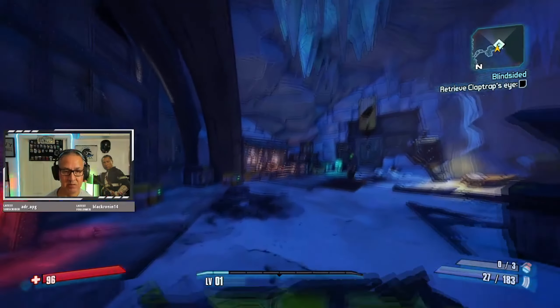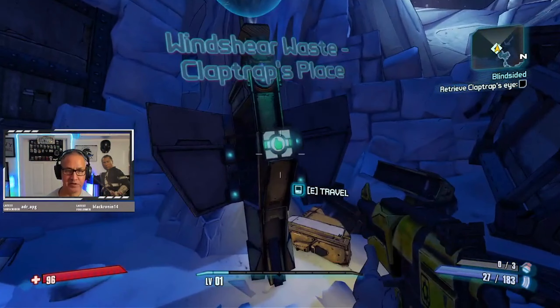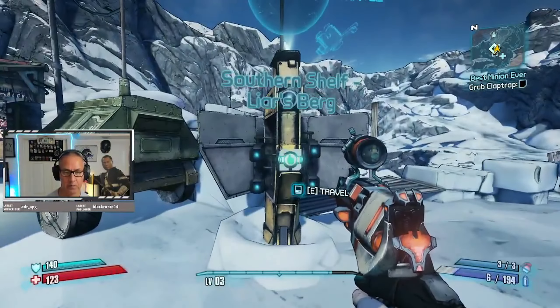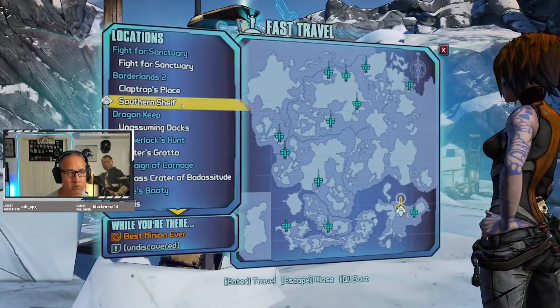By its very nature, there aren't a whole lot of rules and it places some really interesting limitations on play. This is the Borderlands 2 DLC only challenge, or more accurately, DLC mostly challenge. The basic idea is simple: we play through the base game main story either up to the fast travel station at the back of Claptrap's place or the one in Lyresburg. From there, we fast travel to any DLC location and complete all DLC main story missions without ever returning to the base game. That's basically it.